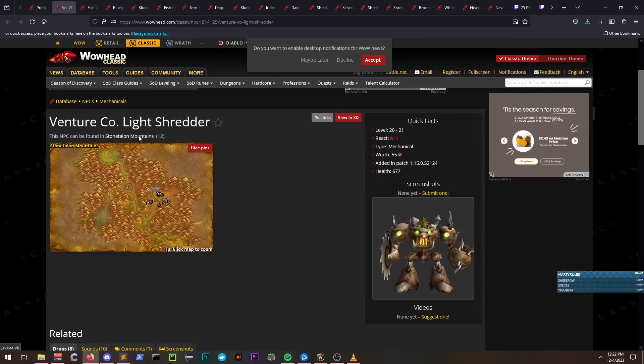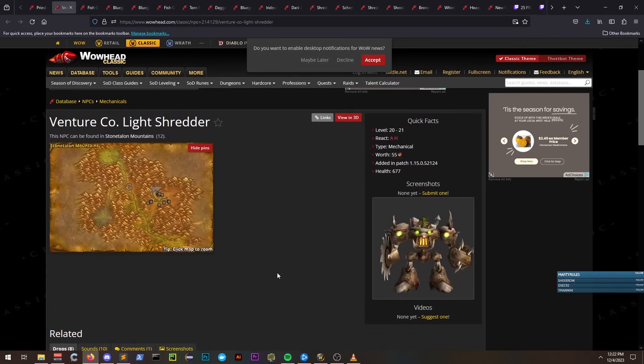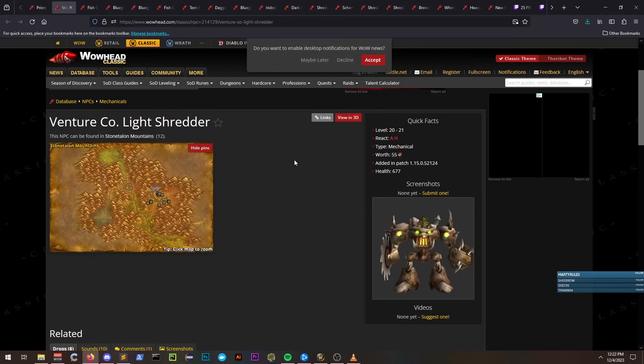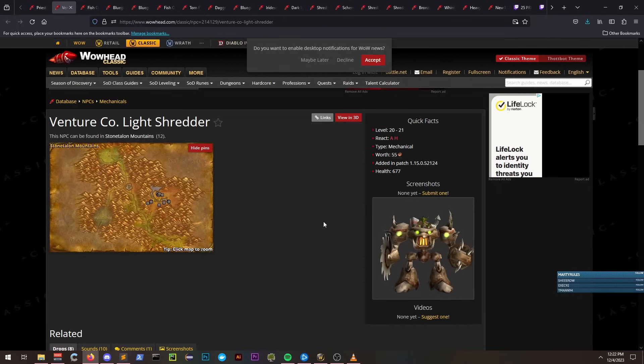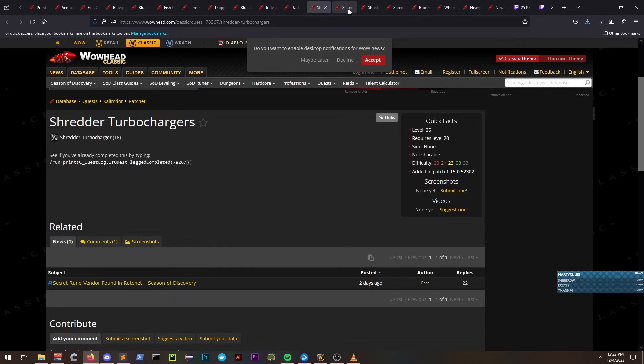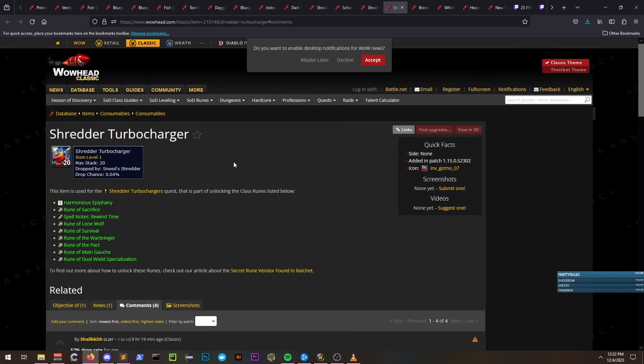Based on the datasets I've seen, people report between a 50% to 60% success rate for using these. So going by the datasets, you'll likely need to craft a minimum of around 32 to finish the quest, which translates to about 32 gold in auction house purchases at 1 gold each. The actual shredders are also selling for about 5 gold, so you could make a profit — if you get a shredded turbocharger, you could sell it for 5 gold after only spending 1 gold on the salvage unit.